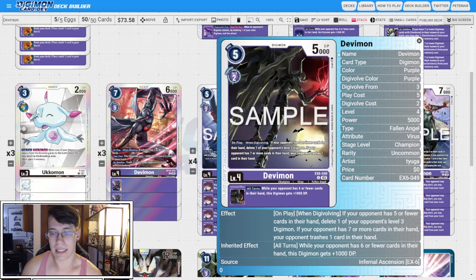We have four copies of the EX6 Devimon. On play when Digivolving, if your opponent has five or fewer cards in hand we're going to delete one of your opponent's level 3 Digimon, and if your opponent has seven or more cards in hand your opponent trashes one card in their hand. We're primarily going to be using this to force our opponent to discard down. The effect doesn't happen too much because this will usually go in raising, but when it does you're going to use it to force them to discard. It's another DP buff inheritable, which is okay, but it's a mandatory for the discard effects and the Devimon name.